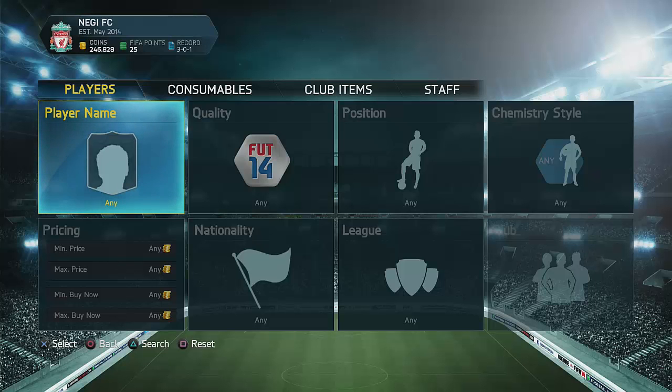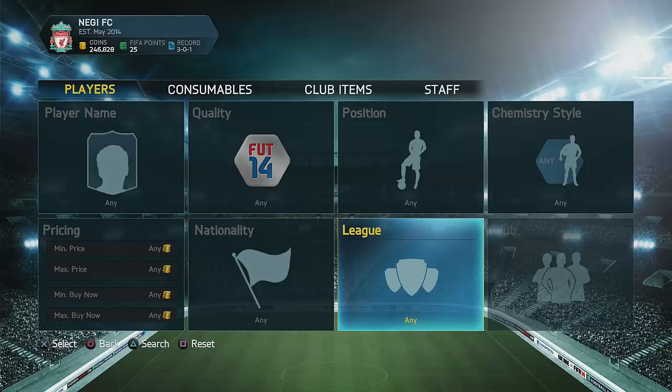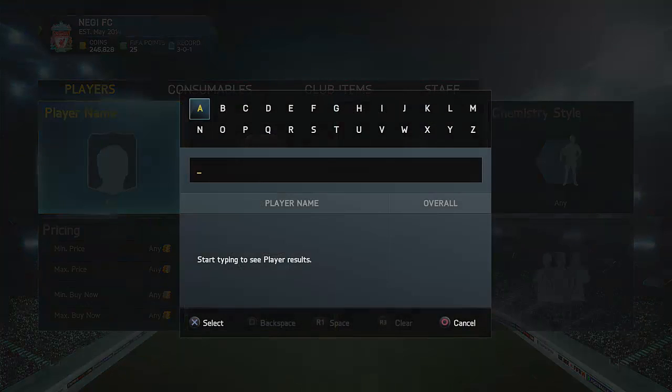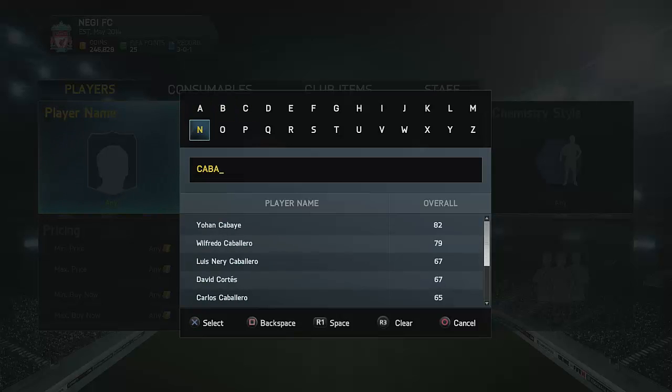What is up guys, coming back to another episode of Training to Bail. In this episode I'm going to show you guys the methods I used in my videos — a lot of you guys wanted to see this. So I'm going to show you guys the methods I do during my Training to Bail episodes. The first method right here is a center defensive midfielder or center midfielder to a CAM. For example, we have Kabai right here.